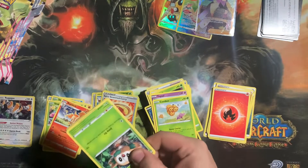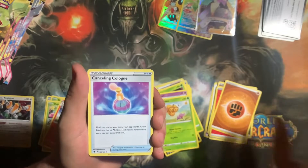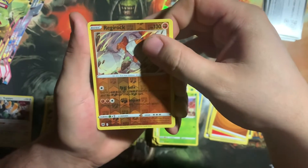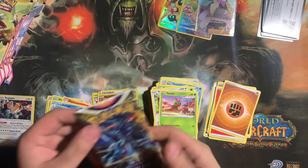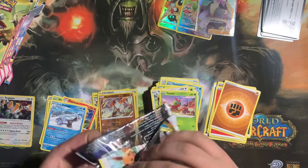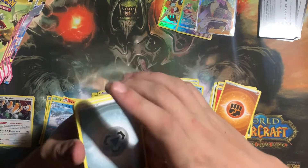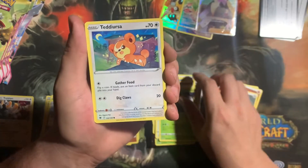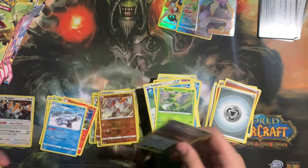Moving into the sleeve blisters. Pack one: Code card, Fighting Energy — these cards feel weird. Shield, Hisuian Heavy Ball, Rowlet, Oshawott, Scyther, Stantler, Yanma, Regirock Reverse, into a Hisuian Abelug non-hollow. Pack two: Metal Energy, Perugly, Azelf, Eevee, Heracross, Teddiursa, Mantine, Scyther, Reverse Gapejaw Bog, into a Hisuian Arcanine non-hollow.